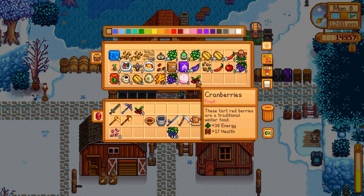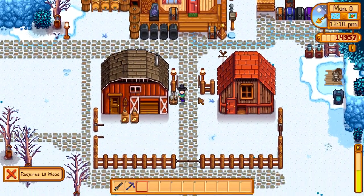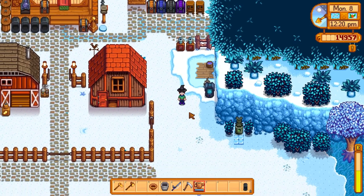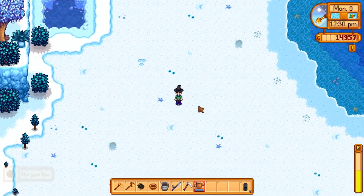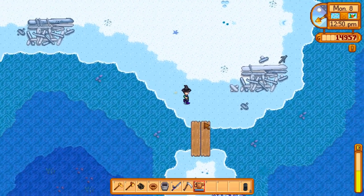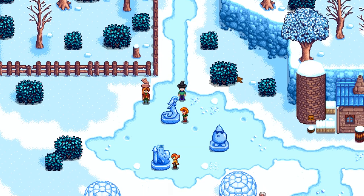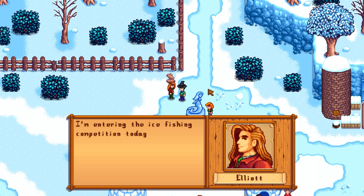I'll grab four or five cranberries to fill in - cranberries are pretty good for those jars. I'll fill my watering can and water my cat. Those crab pots look a little pointless but they do still give fishing experience, so every time I grab those I'm working a little closer towards where we need to be. I think one other spot that would be nice for the obelisk could be right here so I could teleport literally across the farm and get the maximum utility out of it. I'm entering the ice fishing competition today - why not.